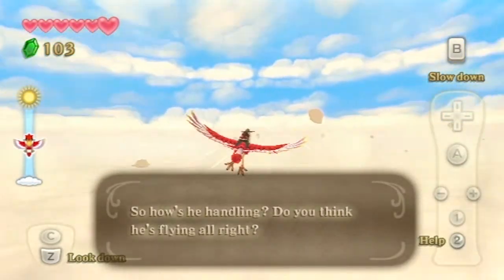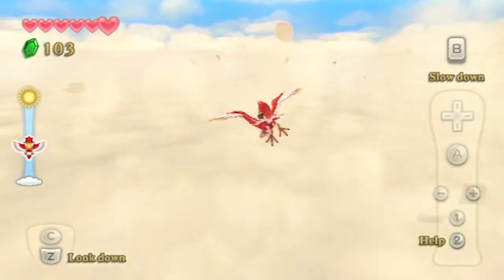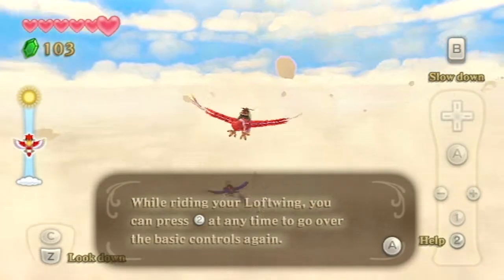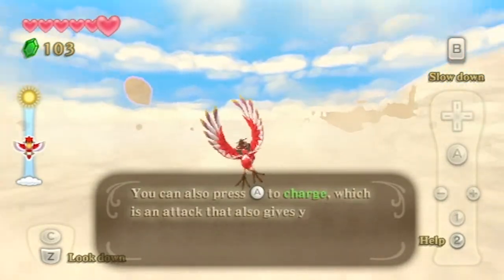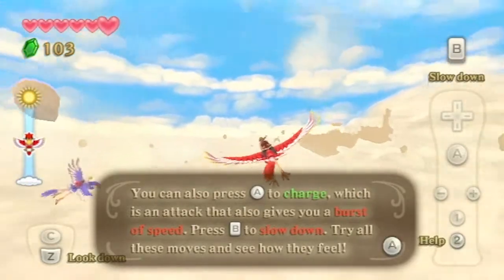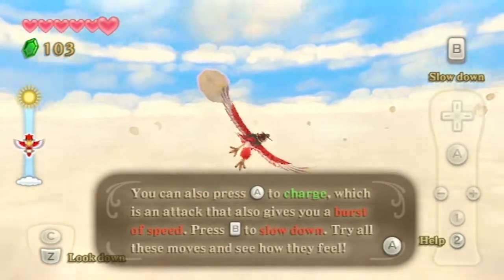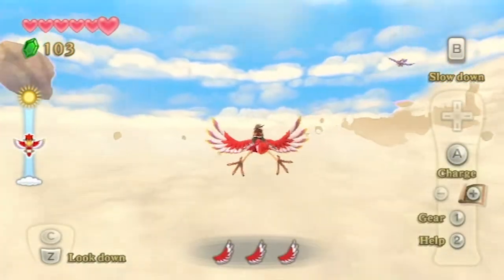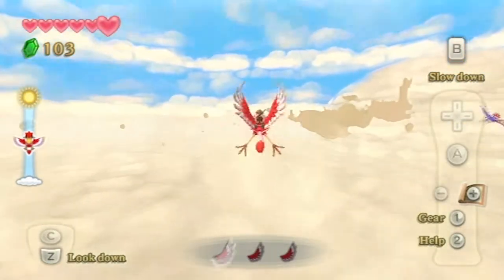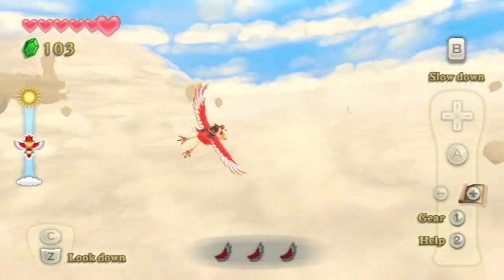So how is he handling? Do you think he's flying alright? While riding your Loftwing, you can press 2 at any time to review the basic controls. You can also press A to do a charge attack, which gives a burst of speed and is also an attack. B is pretty much your brake. So we'll just fly around for a few more moments to test out these new mechanics.